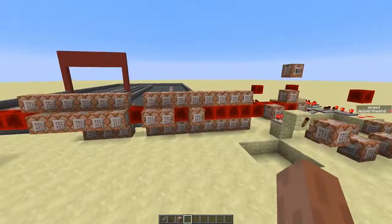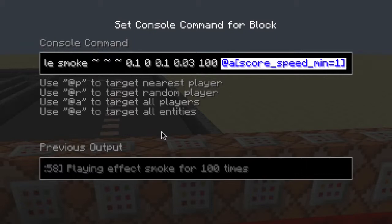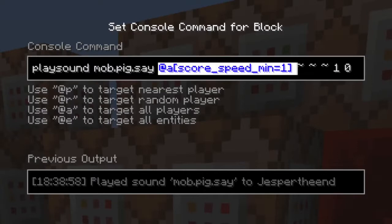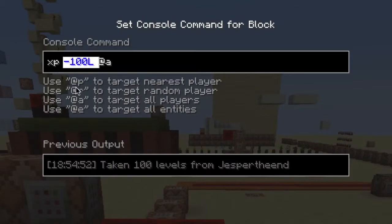Now let's add some particles and sound. This command will display smoke particles at the position of all players with a speed higher than 1. These command blocks will play a pick sound, but the pitch is different for every speed.